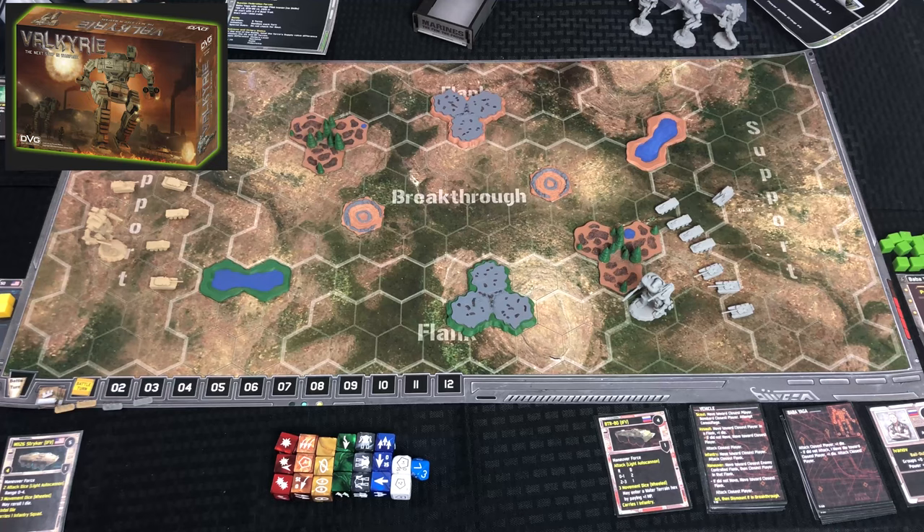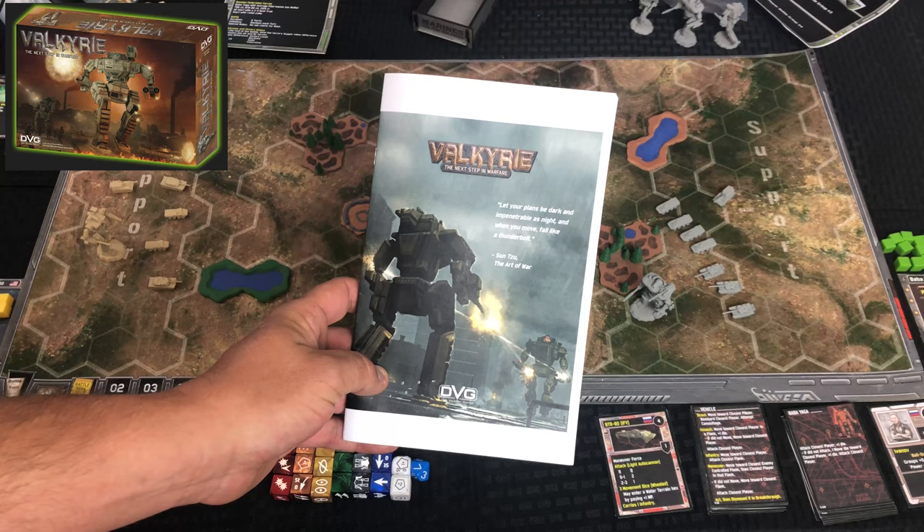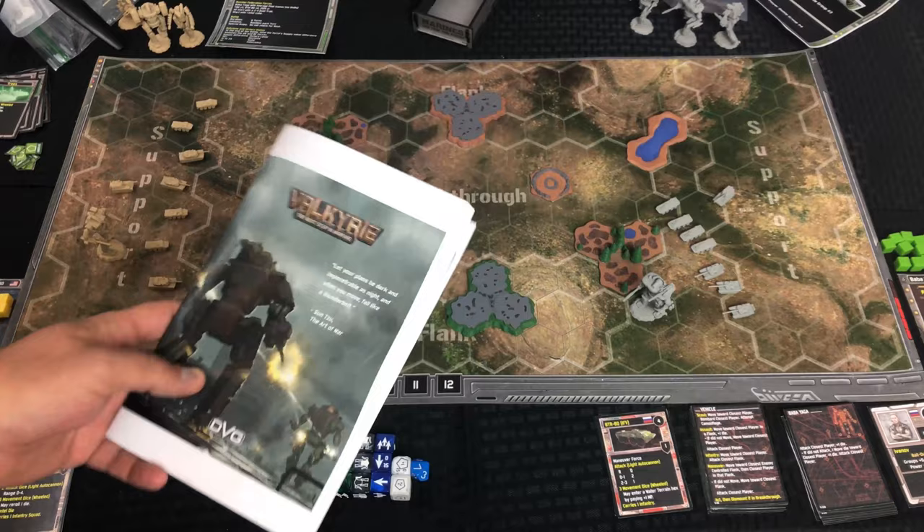Hey guys, welcome back. It's your favorite Gimp with a Limp, and I am here with something I know many of you are very excited to see — the prototype copy of DVG's new game getting ready to hit Kickstarter: Valkyrie. That is a mech warrior type game.